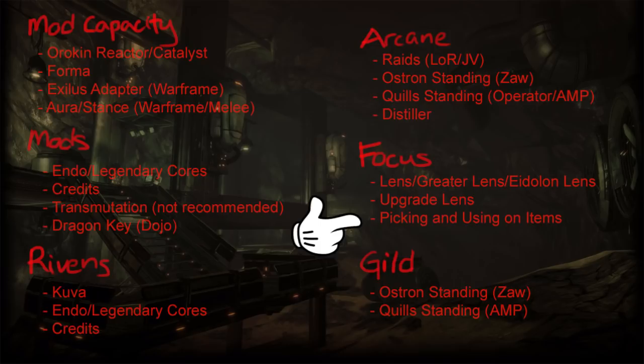Finally, there is Gilding. There's not much to say here — it's really simple. Just spend some standing or maybe some Wisps to make the Zaw or Amp you craft stronger. The Zaw will also be available for further upgrades. It's quite a quick process.